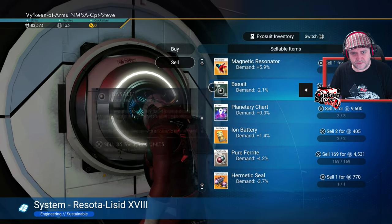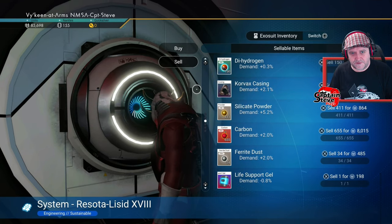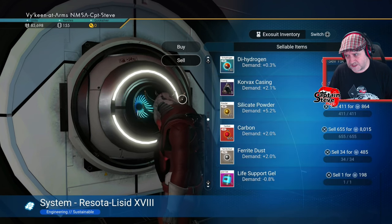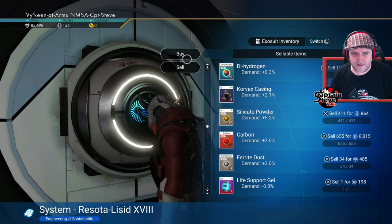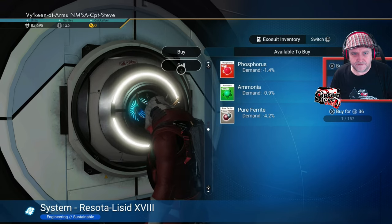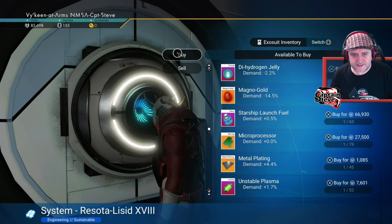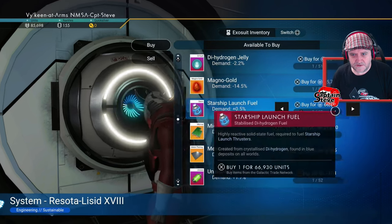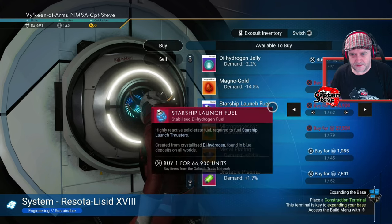I've got basalt there as well I could probably sell - don't overly need it. Corvax Casing. Technically I should have kept those Corvax Cubes, just in case I meet any NPCs - I could have given them as a favour. I'll keep the Corvax Casing. I'm going to go to buy - let's see if there's anything worth buying in here. Not really at this stage. I could get some Starship Launch Fuel just so I can bring my camp a little bit closer to me.